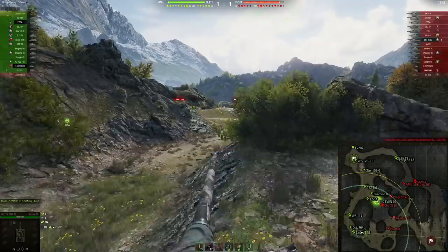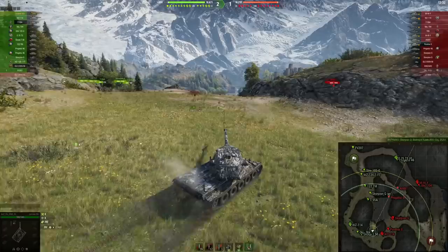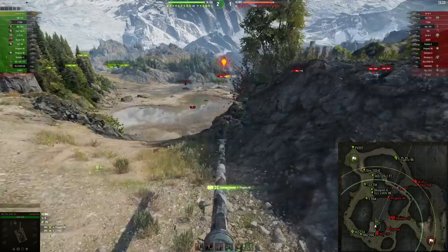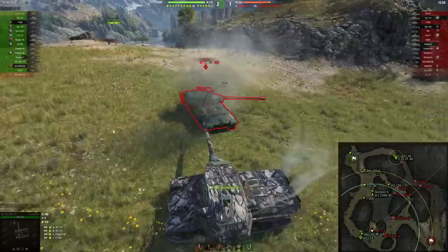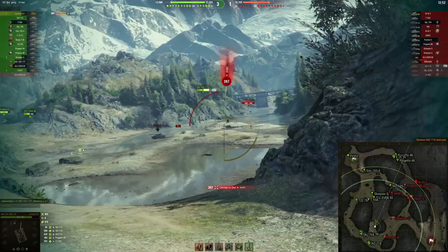Seems like the enemy doesn't send too many tanks up here right away. So I try to take the inner corner and then punish the Progetto who is thinking about moving forward. Let's do that — 441, nice. There is a VZ behind me who luckily didn't pay attention. But sadly, they pay attention now. With my mobility, I'm actually able to circle the VZ. That's always nice.